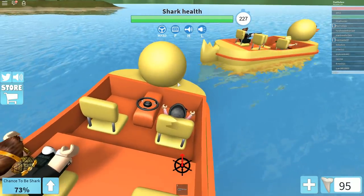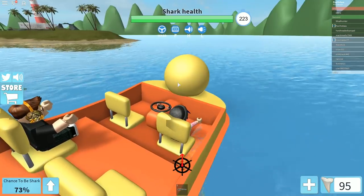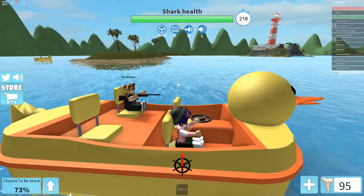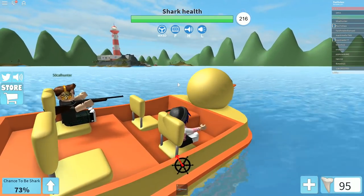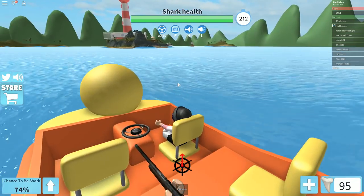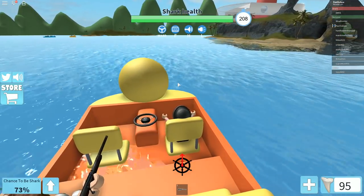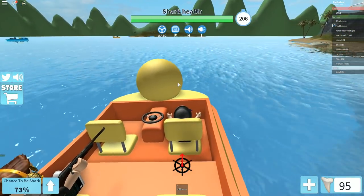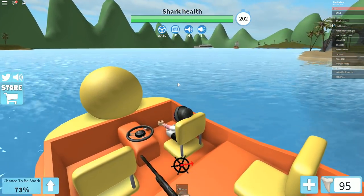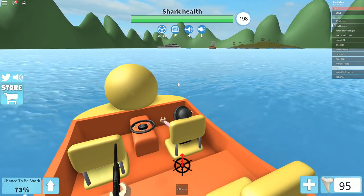I got a teammate! My teammate was real big because when they got in the back of the boat they were swaying it - this tiny tiny guy but his weight was just too much. I see a shark just going at it with the pirate ship, or maybe it's a player really testing the waters, because at this point what are they shooting at? I want to get to the action.